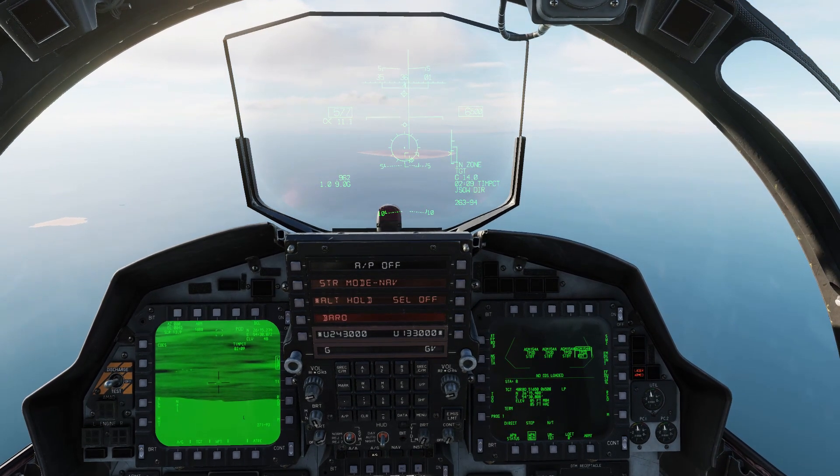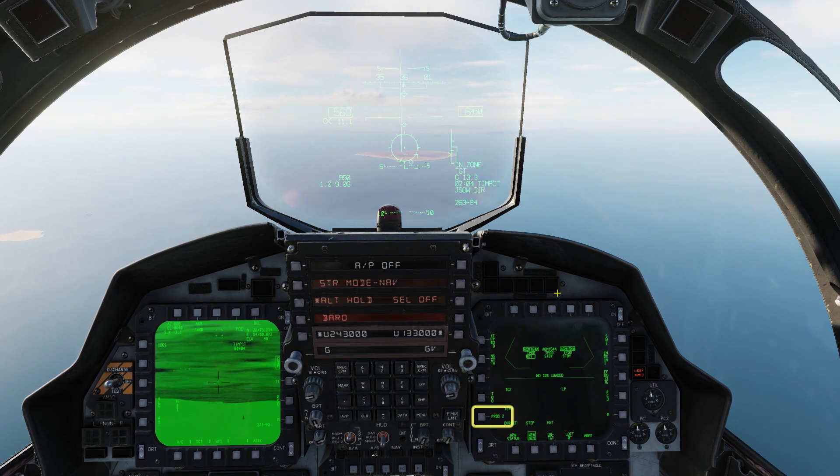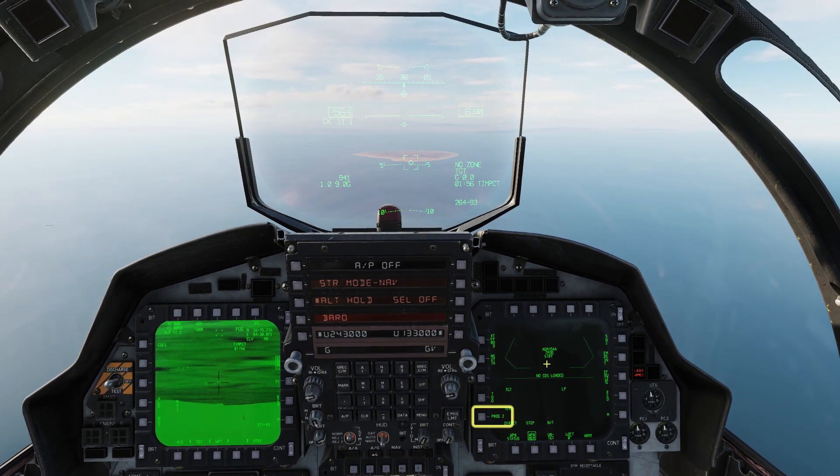Press Weapon Release twice to send the first two JDAMs. Select Program 2 to ready the next pair of weapons. Release 1 and 2. Program 3 for the centre line. Weapons Release.